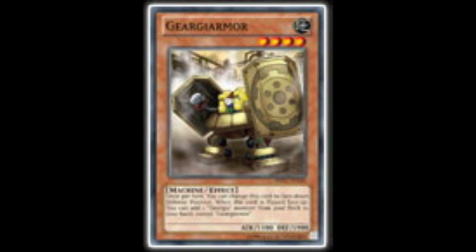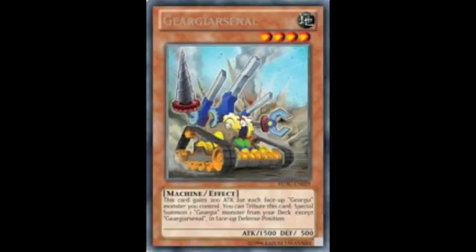Geargia Armor isn't too bad at all — 1900 defense points. You can flip him into face-down defense position once per turn, and when he's face-up he's basically your searcher card. You can add a Level 4 or lower Geargia Monster from your deck to your Hand. Finally, we have Geargia Arsenal. This card gains 200 attack for each face-up Geargia Monster you control, and you can tribute this card to Special Summon a Geargia Monster from your deck, except Geargia Arsenal, in face-up defense position.